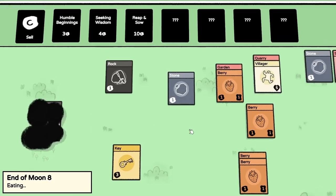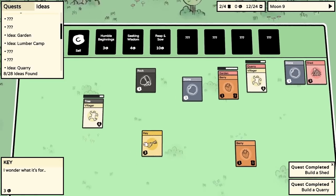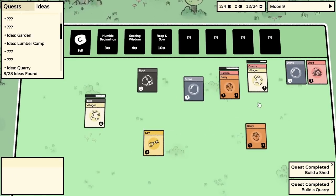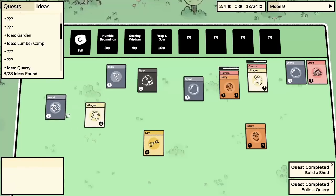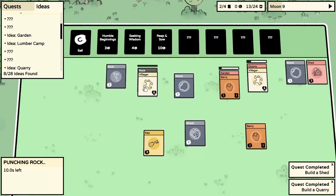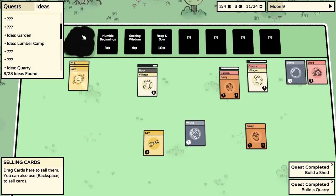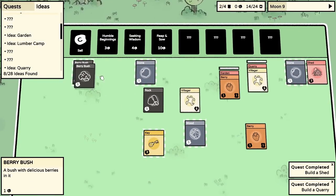Now we don't have enough food for two people - only enough for one. That garden needs to grow very quickly. We've got a stick from the tree - we wanted wood! Sell a piece of stone and a stick for a coin, put it into Humble Beginnings - another berry bush! Two berry bushes now! That's wonderful - get us some food please. We're going to have three berries in a second.